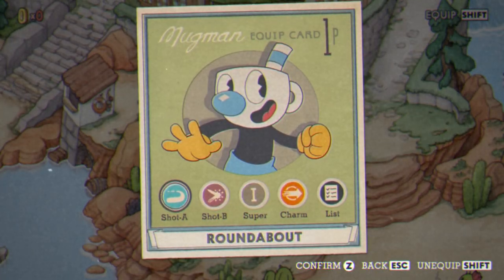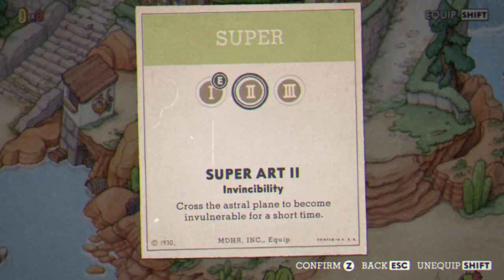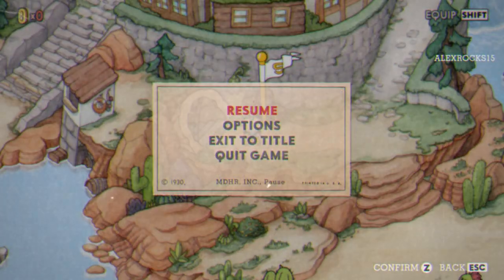My loadout is going to consist of Roundabout, Crackshot, Energy Beam as the super — because it really does not matter which super you pick, even though Giant Ghost sucks — and Smoke Bomb for the second phase. Let's go.